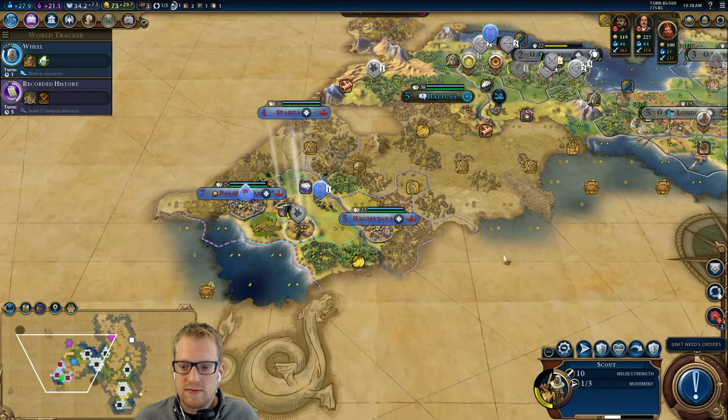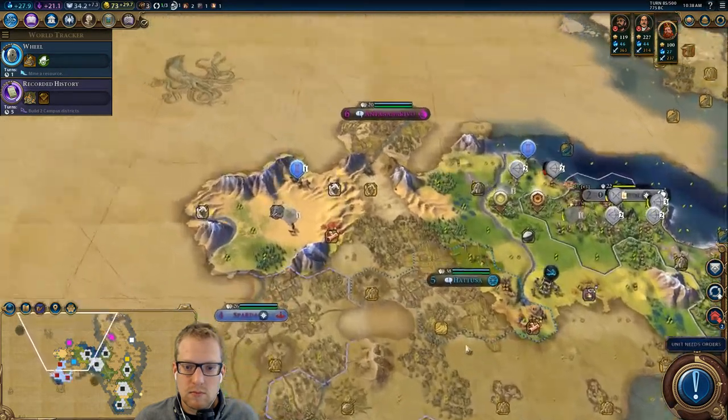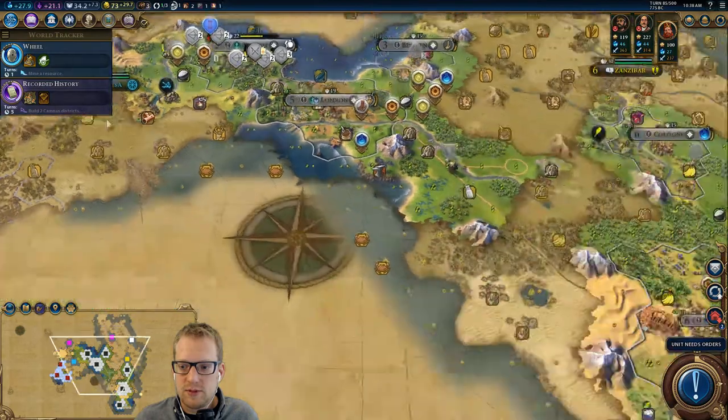Let's go see if he's got more continent below him. Boy, there's a Petra city in there with the sheep — Petra sheep, oh my goodness. Too bad, we already have it.